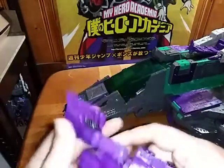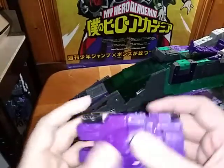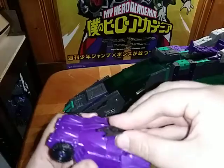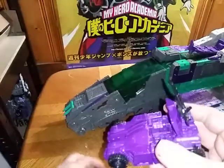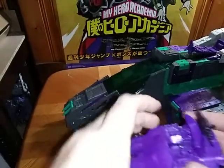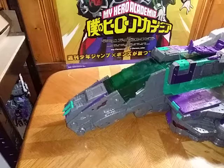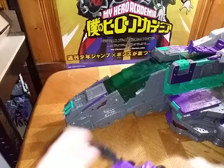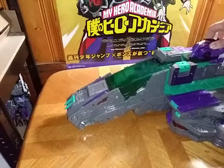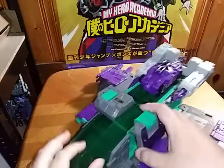Fold out these panels, fold them in, fold them around, fold these in until you hear them click. Put this gun in for storage. Put in the headmaster. Second verse, just like the first. And now we're going to reconnect this into the platform until you hear it click. Flip it up. Now we're ready for step two.